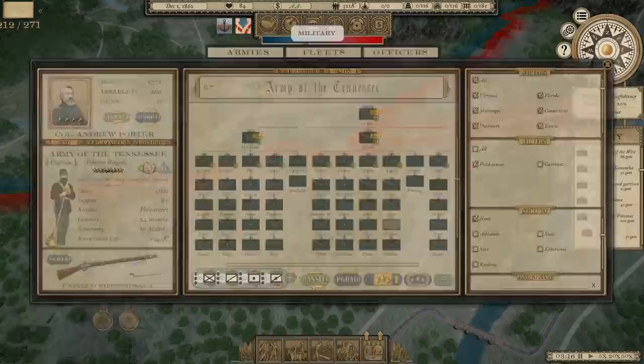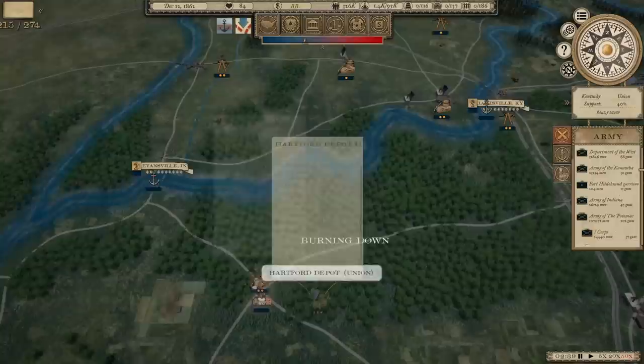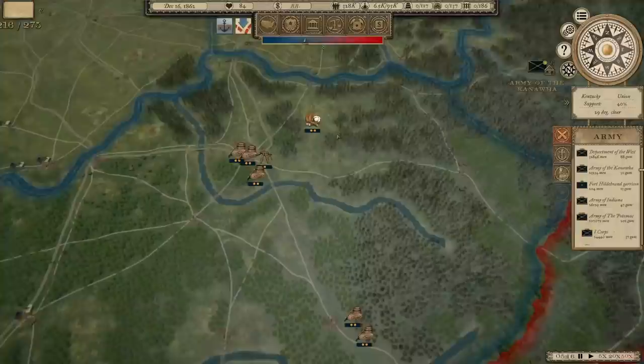I'm going to go up here to some of these depots that I'm not using anymore. It actually says that we get some of those goods back and they can be utilized elsewhere. That's good in places where I don't need those depots anymore, because I was kind of building my way south in certain instances. We'll get rid of some of these Lexington depots as well.